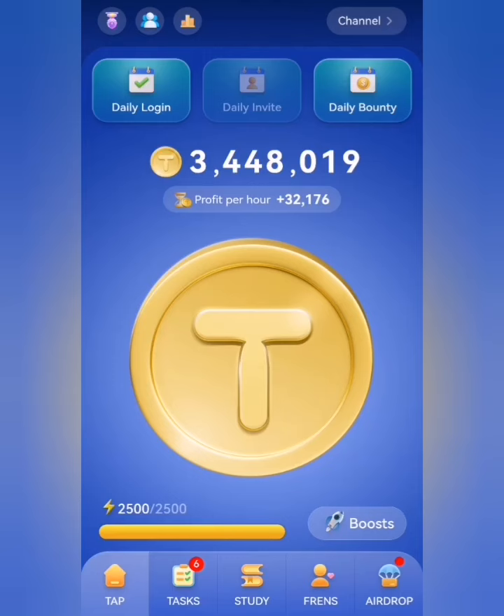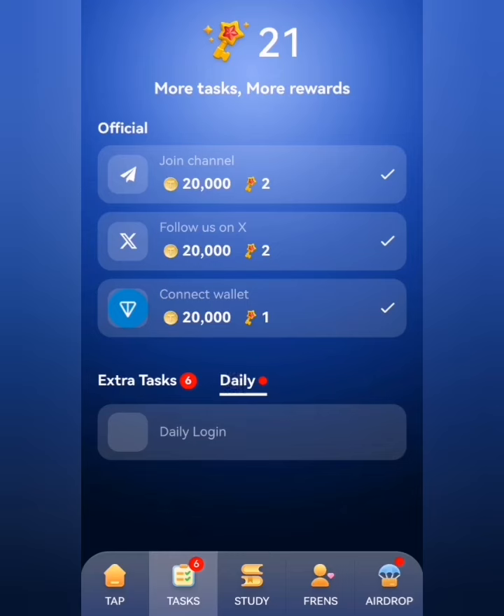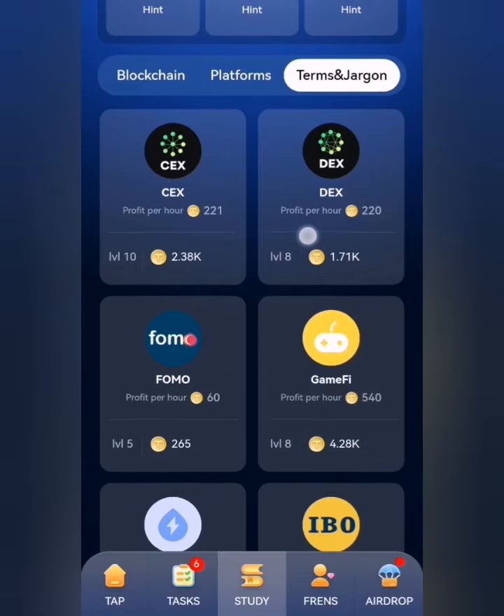For the daily combo, the first thing you want to do is head to the tax section and perform some of these tasks, especially your daily rewards. Make sure you click on the daily login rewards and click on claim. Then we head back to the study tab where we'll be picking our combo cards one after the other.